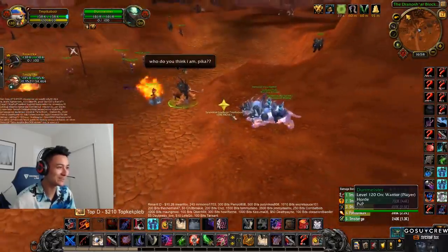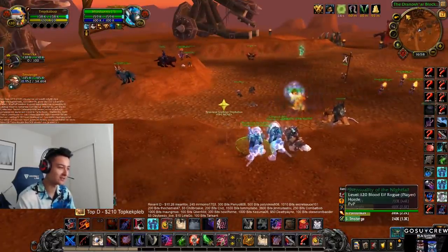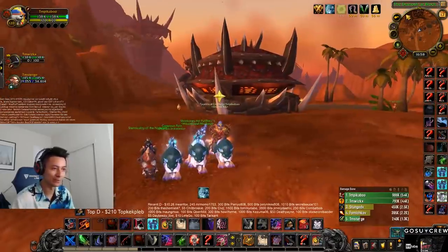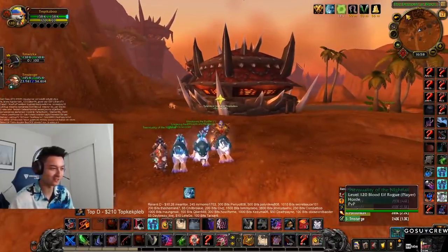Who do you think I am? Pika? He doesn't need that, okay? Joey — shot shot shot — pull up with these guys, slash cast spectral tiger. You see all sitting here trying to flex their mounts like this, you see this? What's going on here?